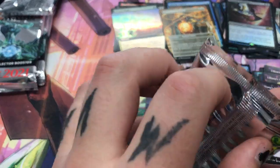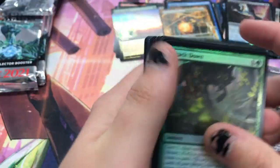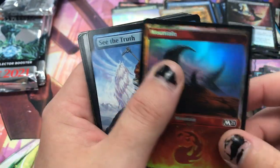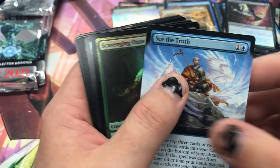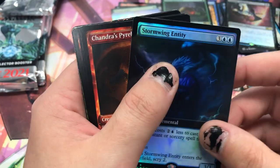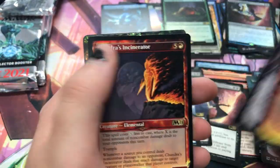Teferi's Tutelage Altar foil — seems like it'll be readily available which is very nice. Kitesail Freebooter — also really nice foil, you can probably get in here for like two to five bucks. See the Truth full art — that'll be a gorgeous card. Pack foil Skyclave Shade — very nice. Another borderless foil. Honestly, value seems crazy in Collectors just, period.